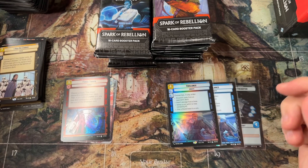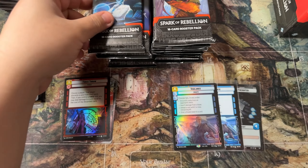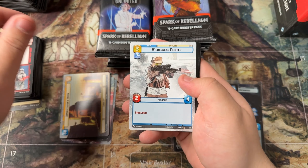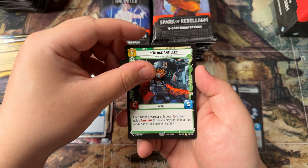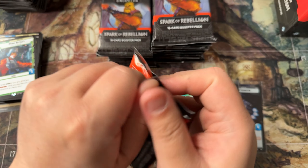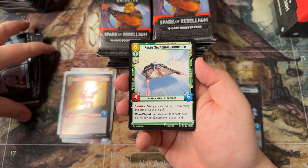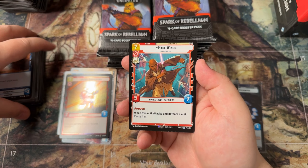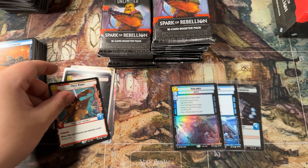From the last box we just need one more to fill out the set — we need the hyperspace foil, let's do it, let's complete that set! We got Wedge Antilles rare into a common Ardent Sympathizer. Another foil hyperspace here — we got a Mace Windu legendary into a foil hyperspace uncommon Starwing Scout.